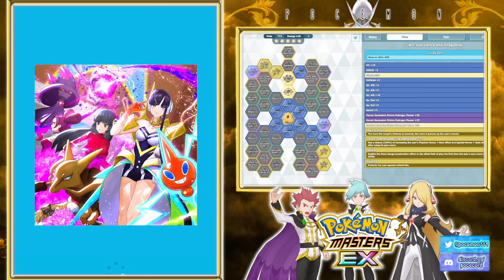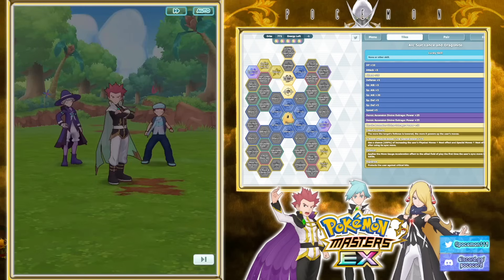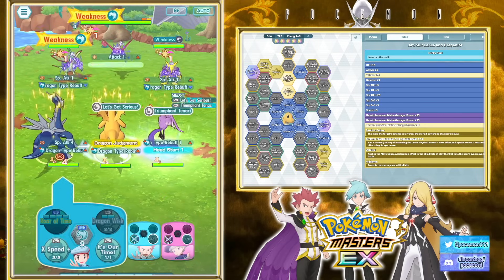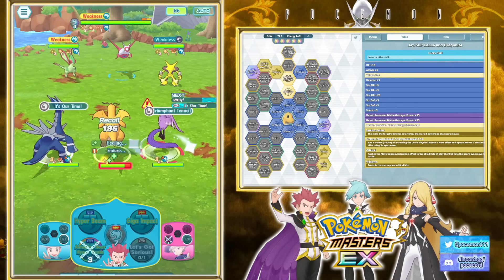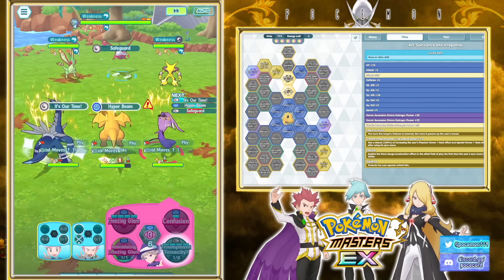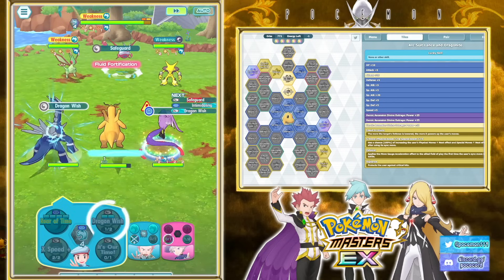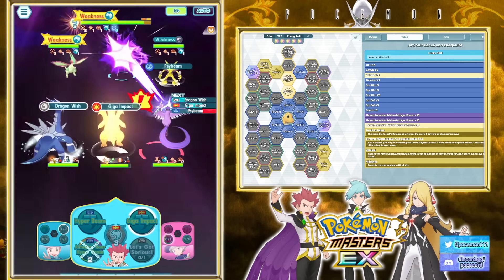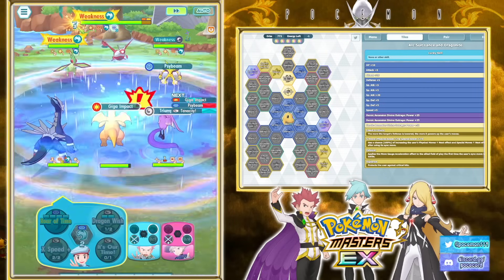Lance is just an insane defense debuffer, and supposedly the sync should be good too, although we're not running mainly based on the sync first. We could do that when we get the 5/5 EX roll in - let's just do the 3 out of 5 part. We can Dragon Wish right now, get Gig Impact in there as well. Then we should have our max multiplier for our sync, and the max physical defense debuff as well, since the sync is physical.